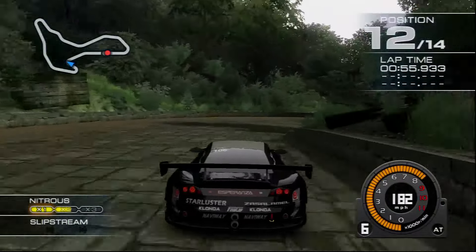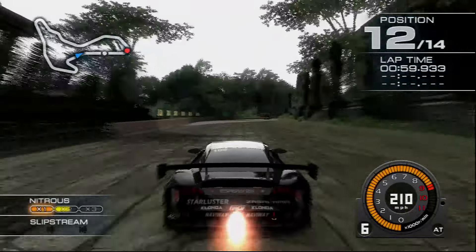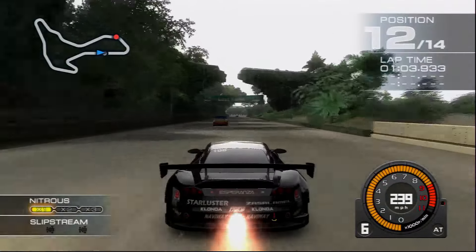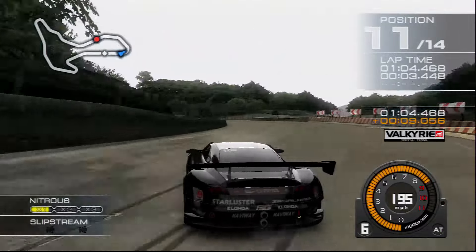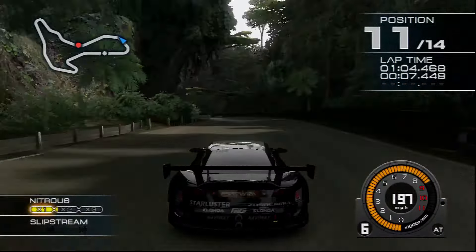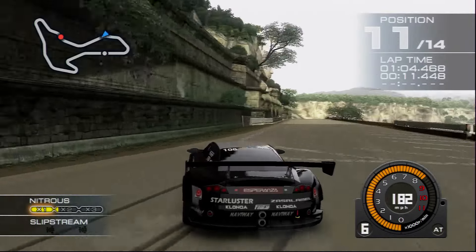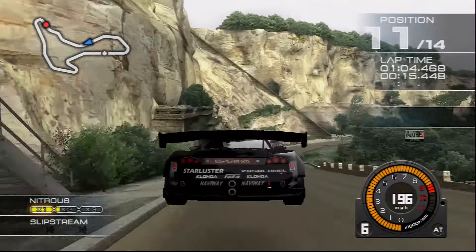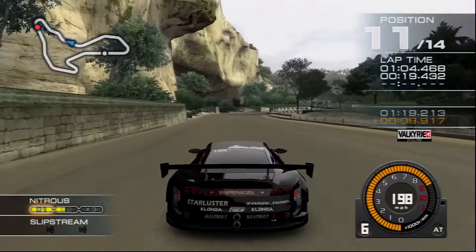Ridge Racer 7 is classified as a high-speed, intense racing game with an emphasis on drifting. You're expected to slide yourself all the way to victory here. Upon playing it, I was mesmerized by the style and presentation. When you start the game, you actually get to briefly play a completely different game — Xevious, a top-down shooter from 1983 — and I spent a good few minutes playing it for a few rounds.